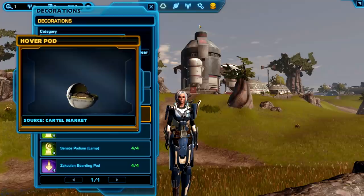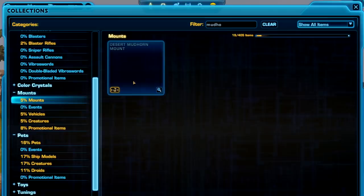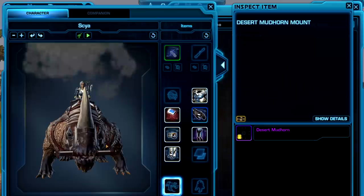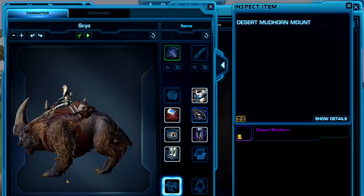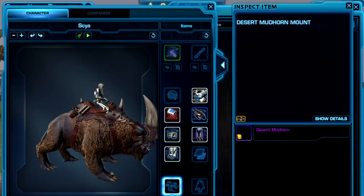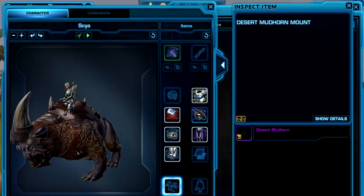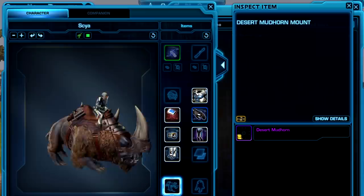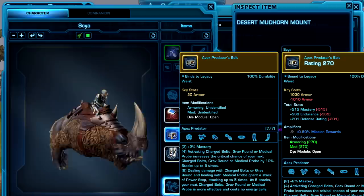There are actually some new mounts. So there are also some new mounts available on the public test server. We've got this mudhorn mount — when you preview it, the preview is actually available. This guy is so cute. This is obviously based on the Mandalorian — for those of you who remember the first season, it's the one that he fights with Baby Yoda. I think that's a really cool addition to the game. This one's probably going to sell really well and be really popular. I'm curious what the fur texture is going to be like outside the preview, because the preview window isn't always very reflective of what it looks like in-game. I like the saddle, I like the giant horn, the general shape of him. So much Mandalorian.